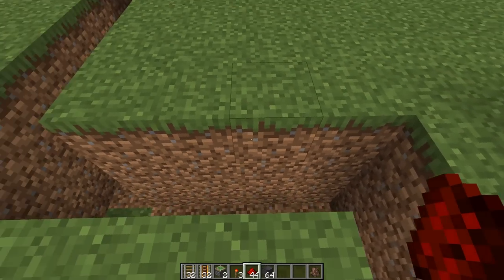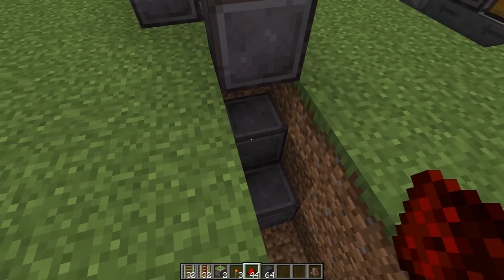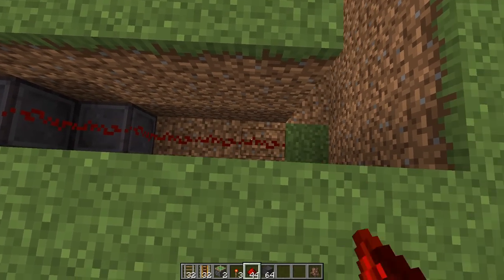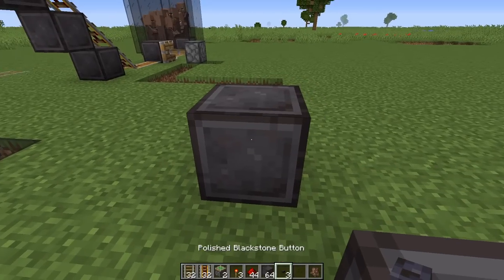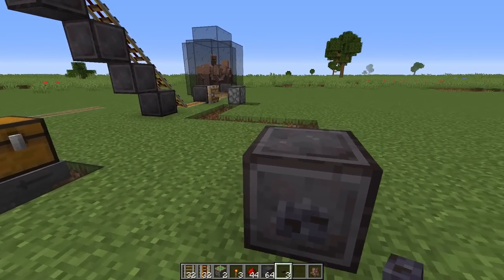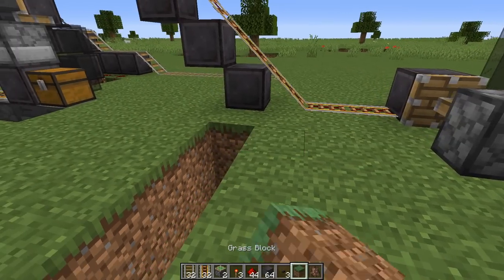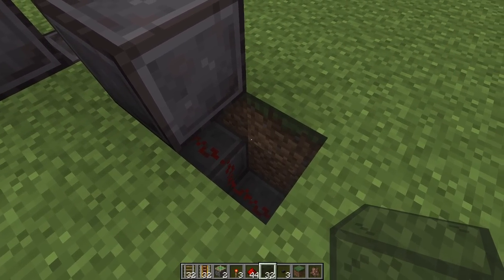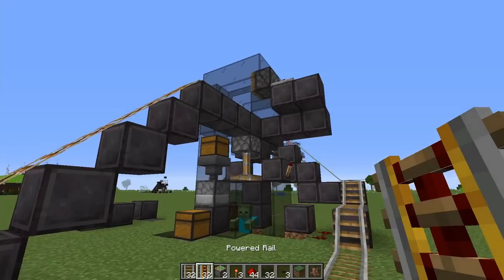With the trench dug, make a step-ladder up to the block. Run your redstone signal down and around to the bottom of the block. Once you add your third button, pressing it retracts the piston, allowing whatever is behind it to head in your direction. Fill all of this in so it's not noticeable. Keep in mind you'll need to place a glass block or slab at this point so it doesn't cut the redstone signal.